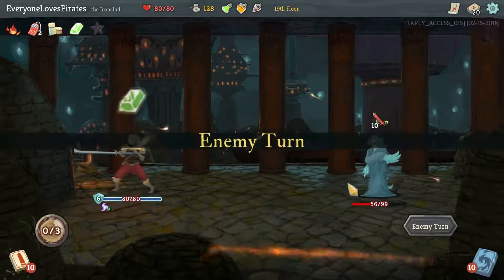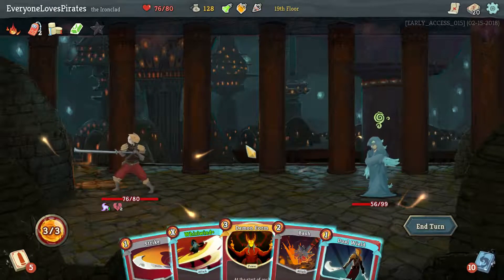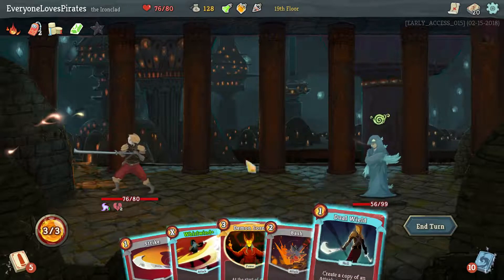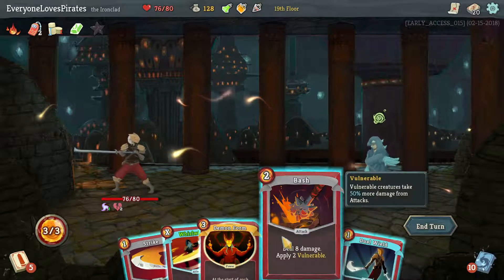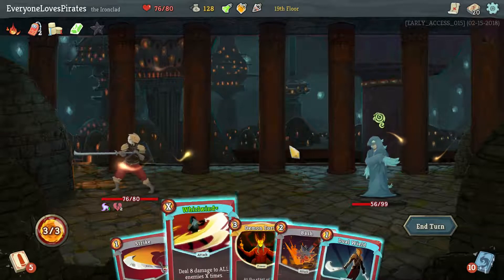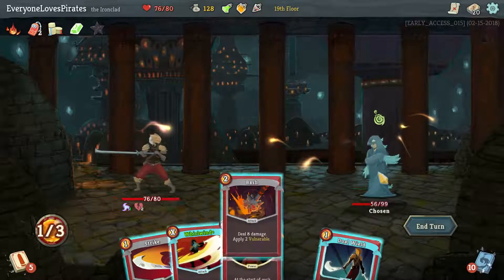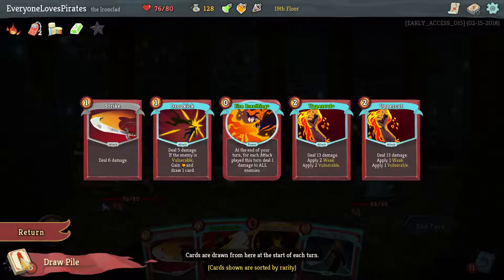We'll only get hit for four here, and he's also going to make us Vulnerable. Would've been great if I'd had that earlier. This fight's not going to go long enough to make another Whirlwind worthwhile in the deck, but it is upgraded which is nice. I really need to Bash him. Demon Form probably isn't going to be worth it either — the vulnerability will be worth more. This is going to do 12 each Strike... actually it's only going to do one strike though. These are the cards we're getting next time.